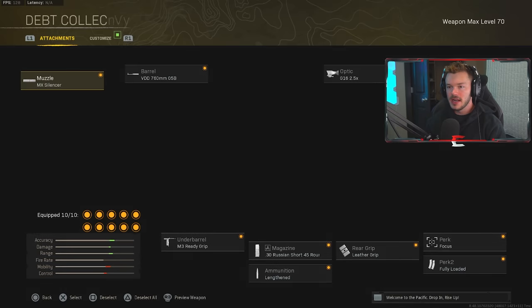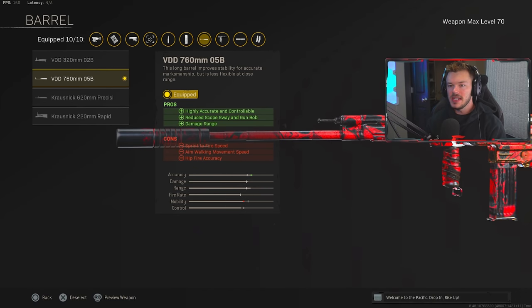In the barrel section we're running the VDD 760mm 05B barrel for highly accurate and controllable recoil, reduced scope sway and gun bob, and increased damage range — which is always awesome. There will be some cons, but every attachment on these Vanguard weapons has a decent amount of cons because with 10 attachment slots they have to balance things out somehow. That's just the way it is.